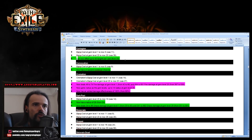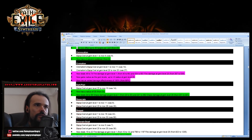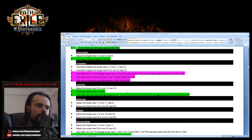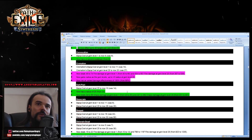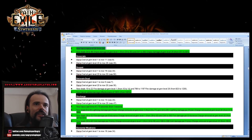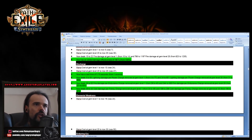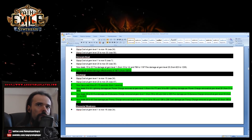Dark Pact has been buffed by around 20 to 25 percent — very sweet. My Dark Pact Totems build, which was the very first build I wrote myself, has been buffed too. Detonate Dead has been greatly buffed through damage effectiveness — 160% up from 100%, making it more viable than before. Discharge has been buffed on all layers — about 10 more damage overall.